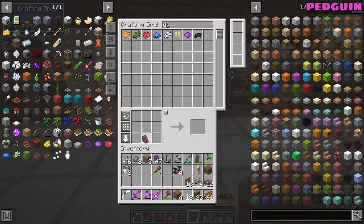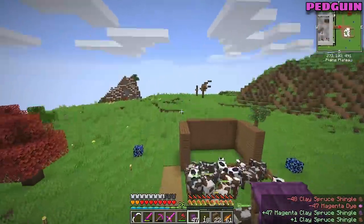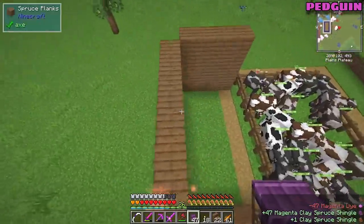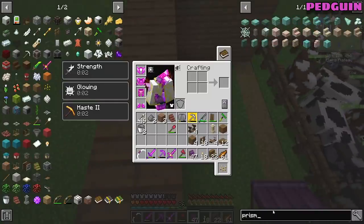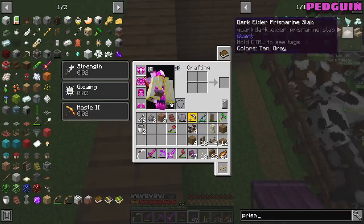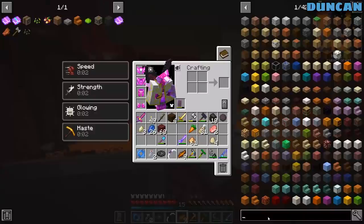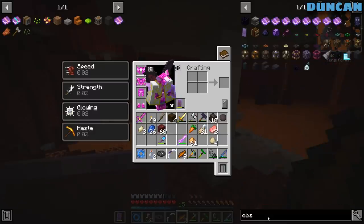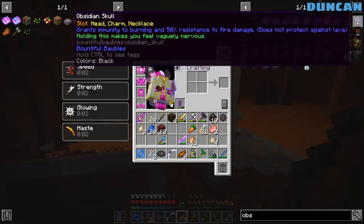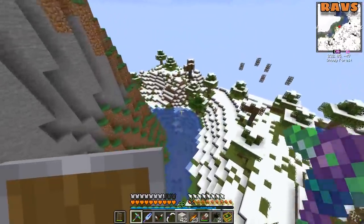Have we got prismarine crystals? No. What are they? They're from the underwater things - ball, from ocean monuments. Do we know where one is? You can fly now. Is there a way of getting an obsidian skull? Yeah, you make an obsidian skull and it makes you immune to burning. Fire in my way downtown, looking for water temples.